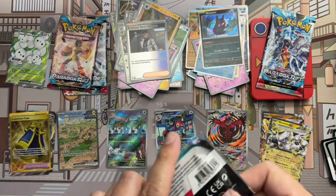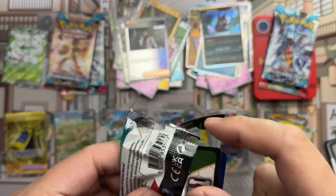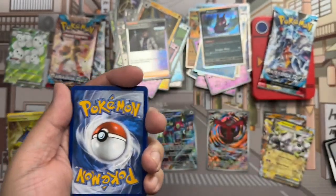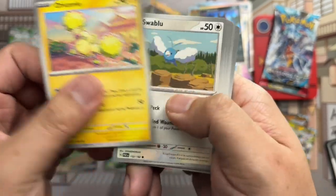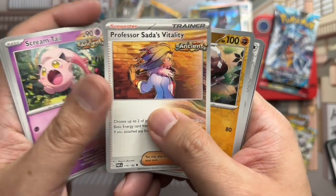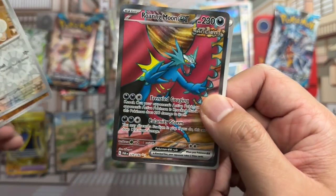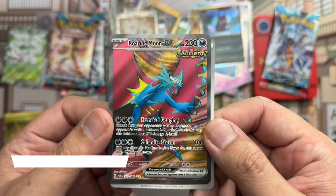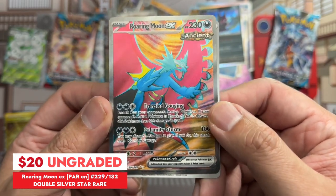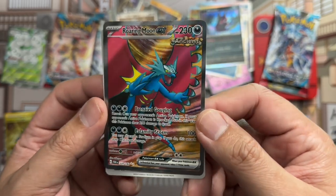That's our last three packs. Cedra, code card. Oricorio, Swablu, Pansear, Nickit, Rika, Scream Tail, Sada's Vitality — and Knuckle Clops, Tandemaus reverse. They were saving everything for the last five packs — Roaring Moon EX full art! The colors look amazing.